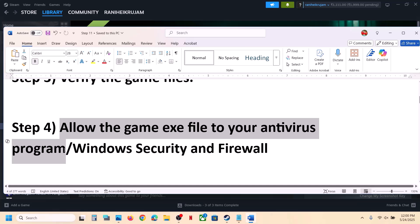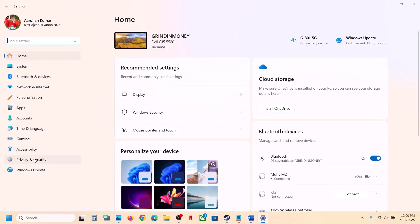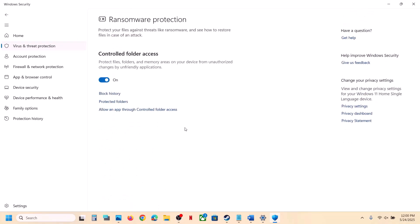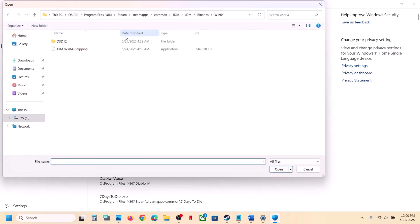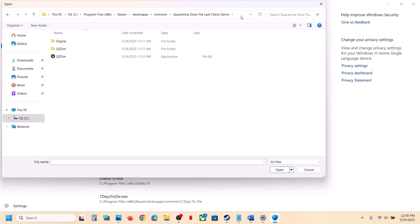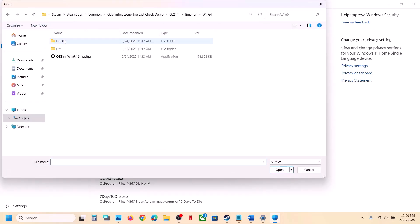Still not working? The next step is to allow the game exe file through your antivirus program. If you have any third-party antivirus like Avast, Bitdefender, or McAfee, allow the game exe file. If you're using Windows Security, open Windows Settings, go to Privacy and Security, click on Windows Security, then Virus and Threat Protection. Scroll down, click on Manage Ransomware Protection, then Allow an App Through Controlled Folder Access, click Yes. Click Add an Allowed App, Browse All Apps, go to the game installation folder, select the game exe file, and click Open. Repeat this for the Binaries\Win64 exe file.